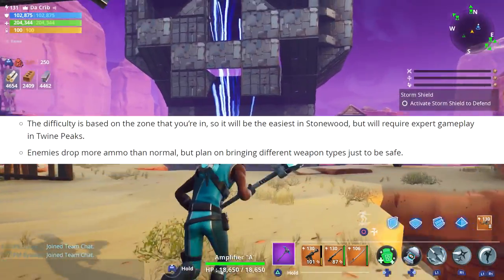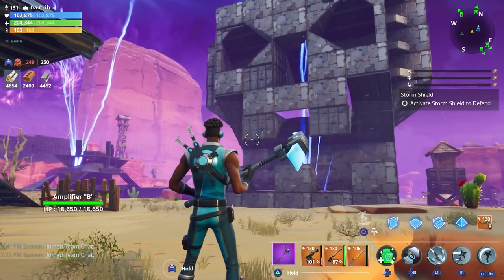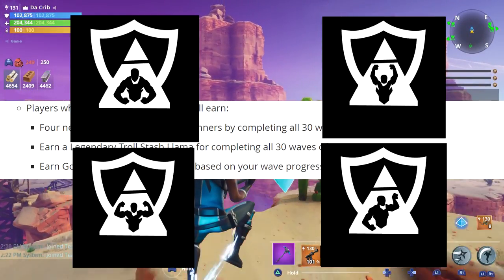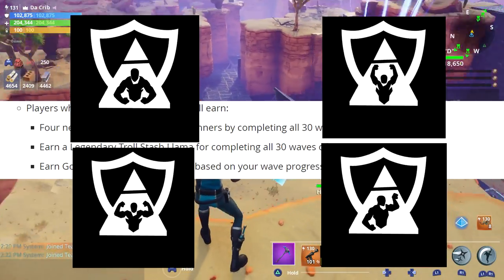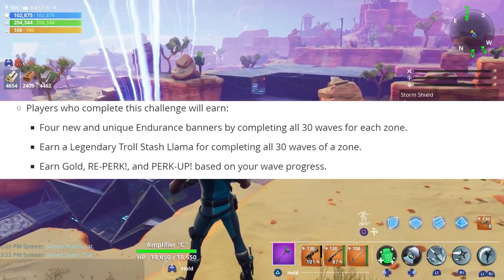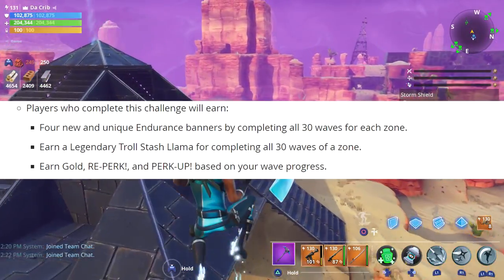Enemies will drop more ammo than normal, but plan on bringing different weapon types just to be safe. Players who complete this endurance challenge will earn four new and unique endurance banners after completing all 30 waves for each of the zones. You'll also earn a legendary Troll Stash Llama when you complete all 30 waves for a zone, and you'll earn gold, reperk, and perk up based on your wave progress.